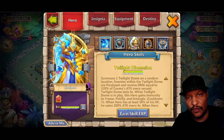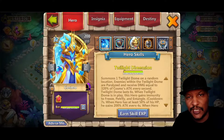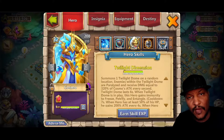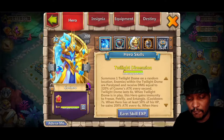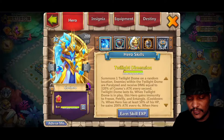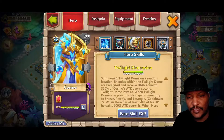Cosmo puts a twilight dome on a random location — you'll see the dome pop up. Any of the heroes within the dome are going to be paralyzed, so it's going to be very, very effective at shutting down incoming enemy heroes. You're going to put this hero out on defense. You can also put the hero out in Lost Battlefield — very effective if you throw down a Boreal Fox out there; they're just going to really shut everything down.